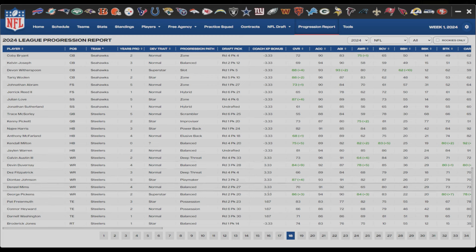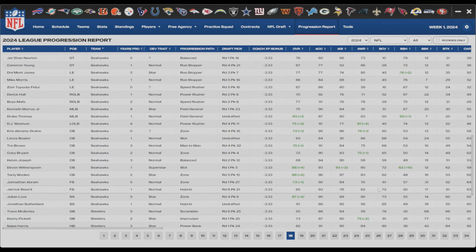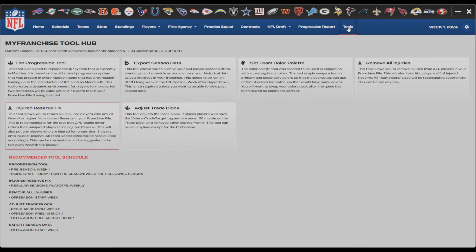George Pickens got plus three in his overall, plus three in awareness, and plus seven in blocking - just giving you an idea of how that progression tool works and how you can see it.